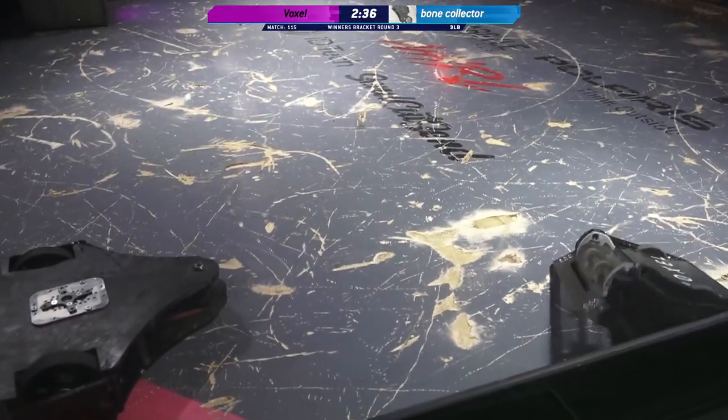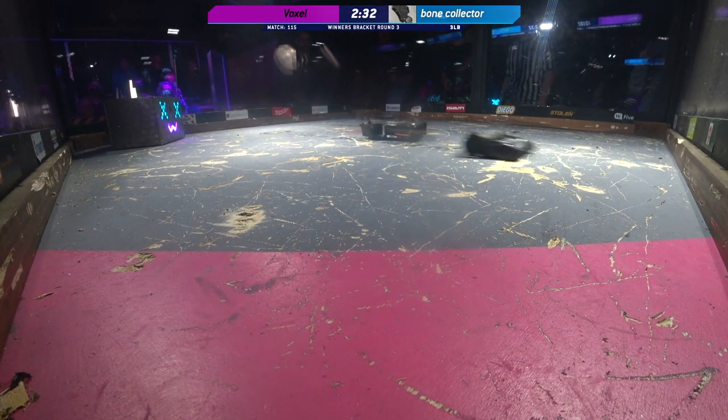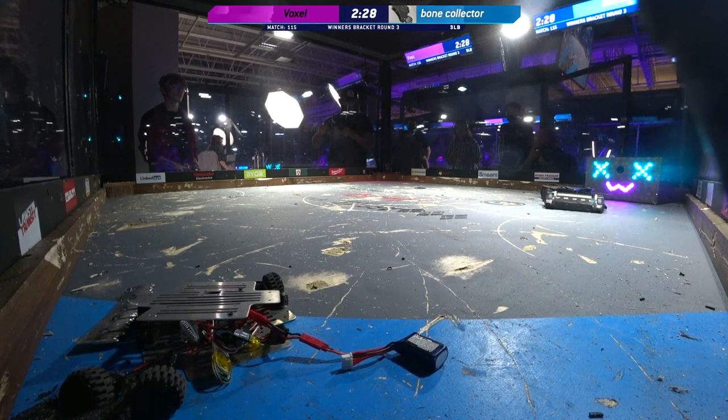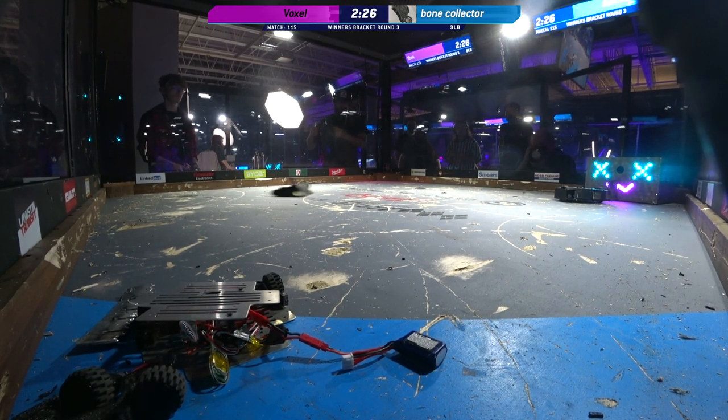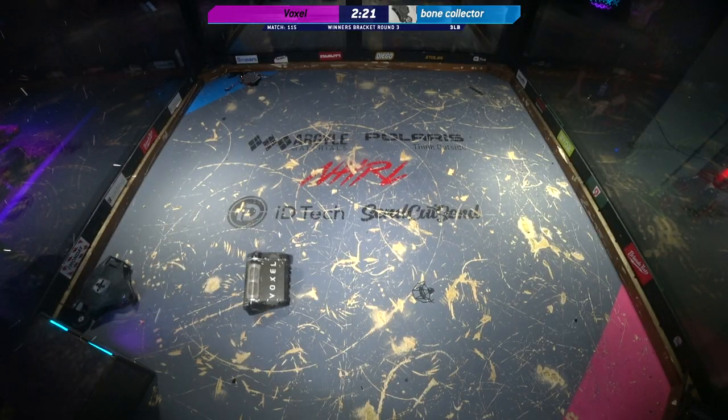It looks like the wedge on one of these robots — the wedge on Voxel could be gone as part of it. Yeah, it's still there. They got the little horizontal wedge. Oh, it must be the wedge from the minibot. Wow, yeah, that's a great shot of what's left of the minibot there.